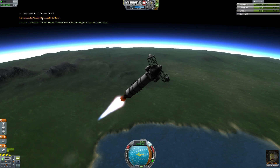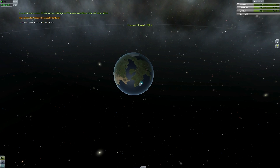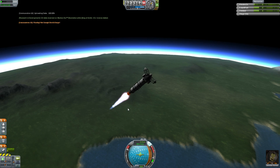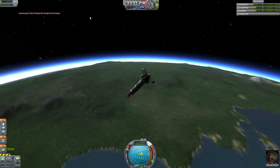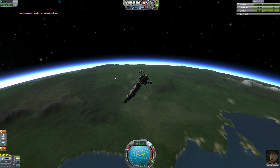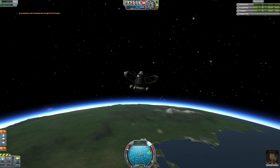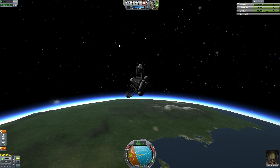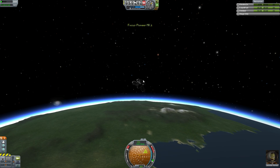Drop those off because I forgot to, and we'll head up into space. 20% should be enough before we run out. 30,000 — let's get into space, come on, we can do it! We are in space. So what we're going to do is drop that and we'll activate our parachutes at about 50. We can stop transmitting.